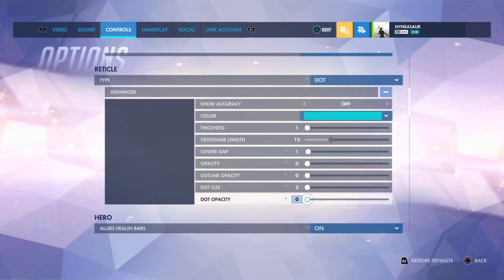For my reticle, I'm not sure if anyone's actually noticed, but on one account I have a very, very light dot, but every other one for Mercy has no reticle. It goes straight back into the same thing — I don't really need to focus on actually aiming at the enemy team most of the time. My job is my team and keeping them alive.